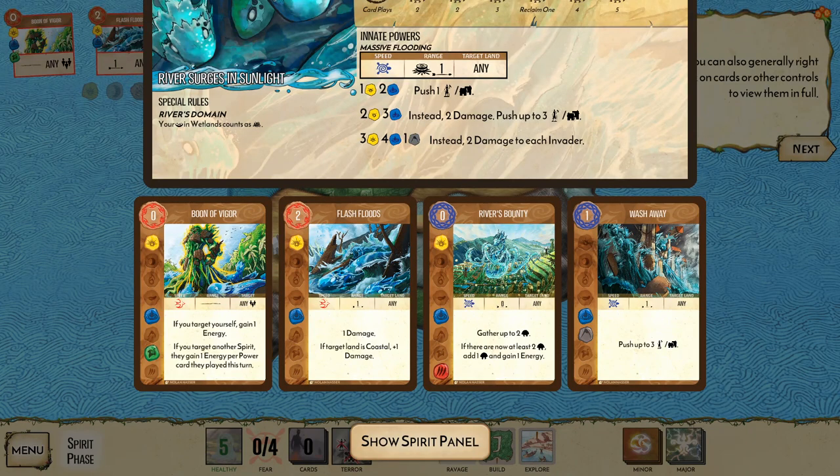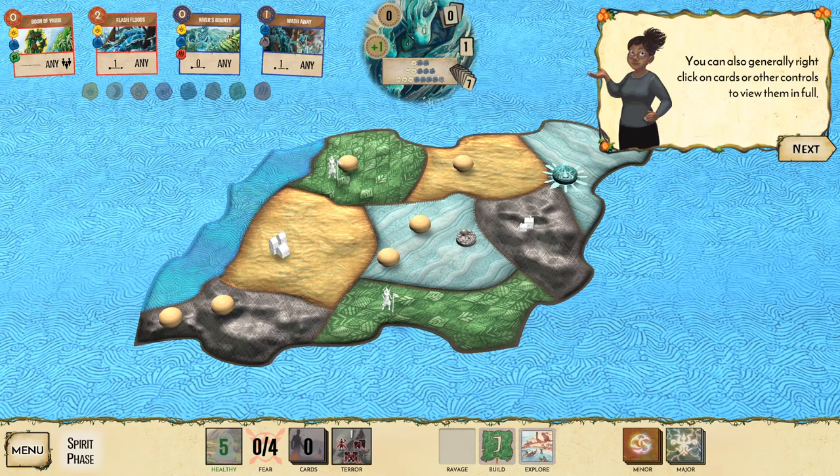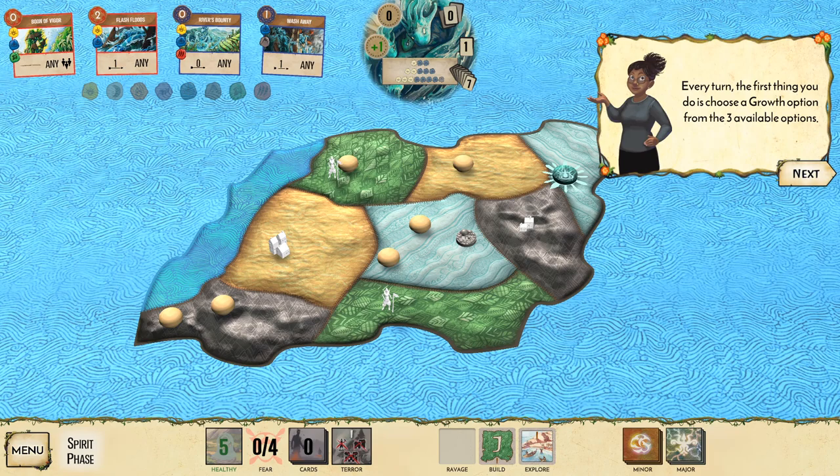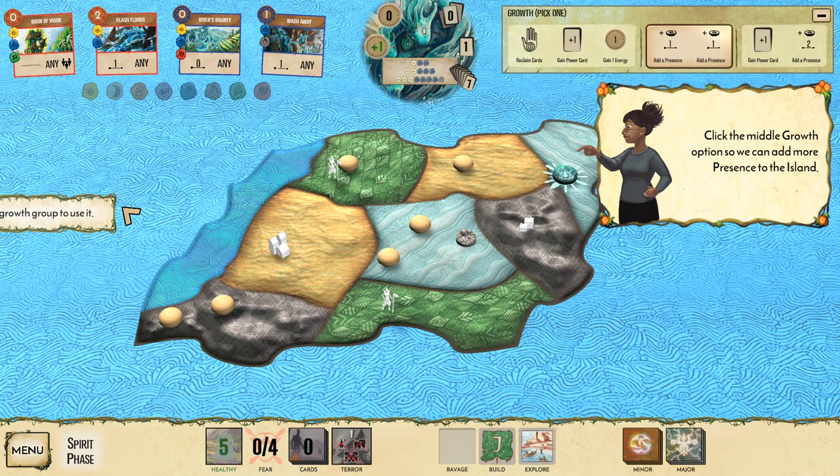In my hand I have cards to target myself, give myself energy, deal damage, gather up to two Dahan, add one Dahan and gain energy, and push up to three invaders. Every turn, the first thing you do is choose a growth option from three available options. Click the middle growth option to add more presence to the island.